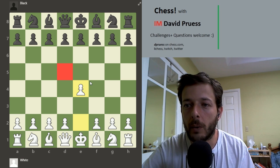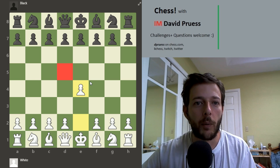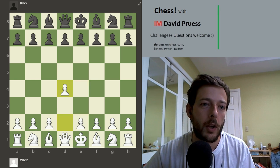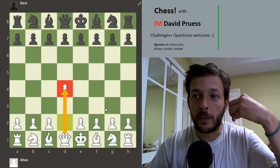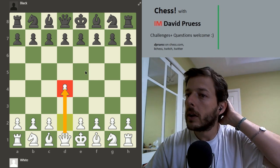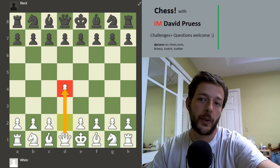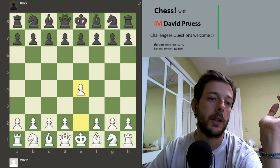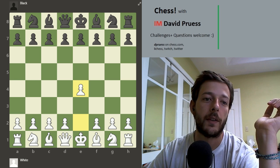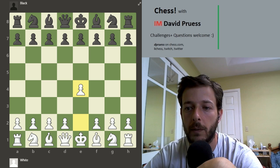One of the big differences between e4 and d4 is that generally you may have to protect the e4 pawn, which is undefended. When you play d4, your pawn is already defended. So in d4 openings, the pawn you've placed in the center is not as vulnerable as in e4, where it's undefended. That is definitely one of the differences between e4 and d4 which we'll talk about more.